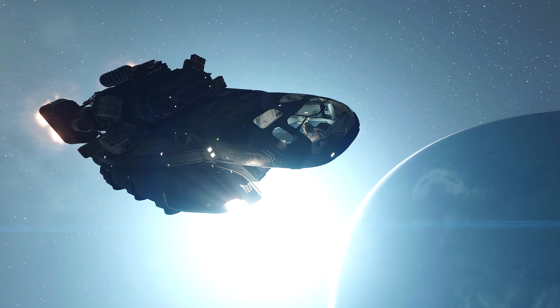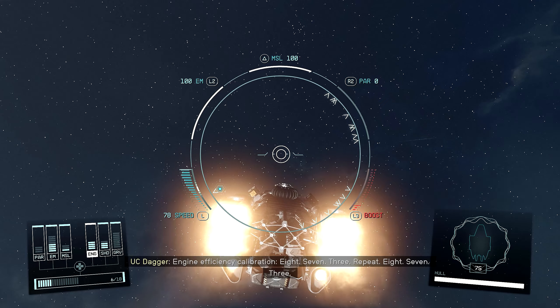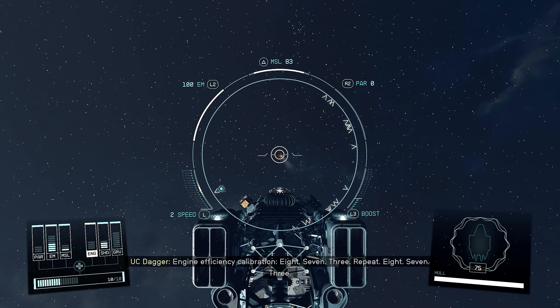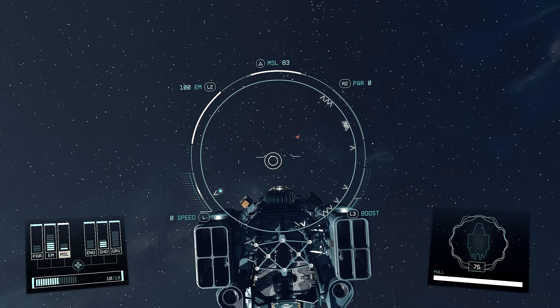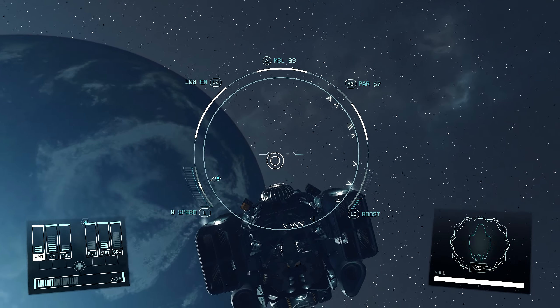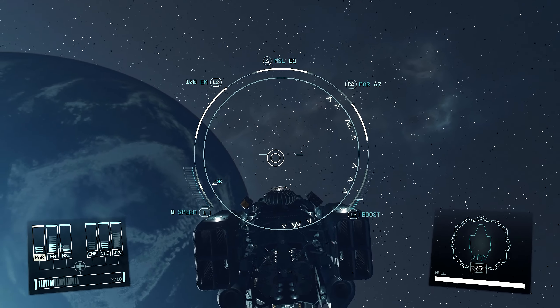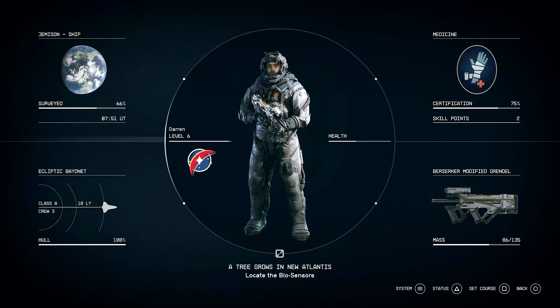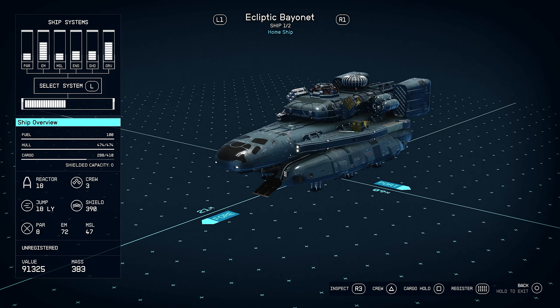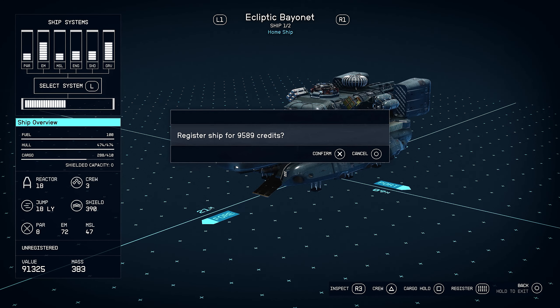Let's test out some more of the weapons and stuff - we'll power down the engines and maybe switch over to the PAR and turn that on. A little laser, machine laser. I don't know what PAR and EM are because it's different than what we have - we've got ballistics and lasers. Check it out in the shipbuilder. You must register the ship before you can modify it. 91,000 value - whoa, that may be a little too easy. And we can register for nearly 10,000.